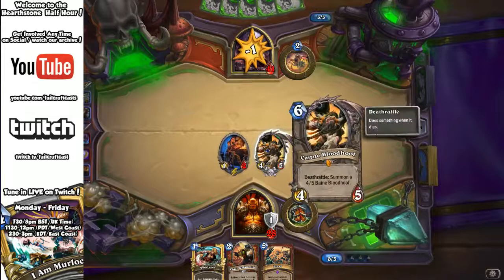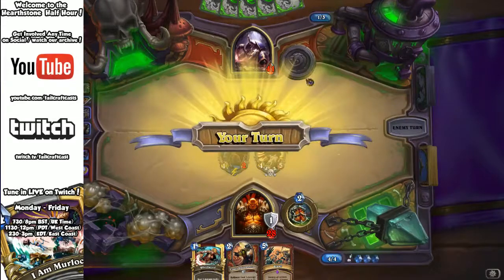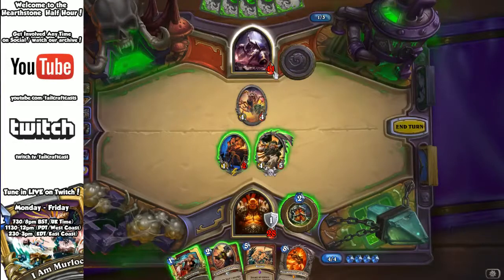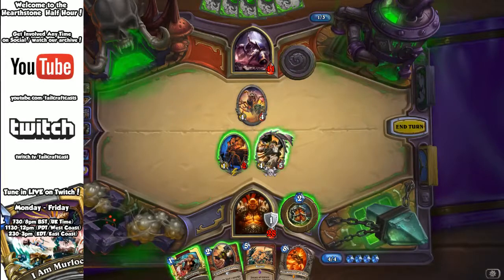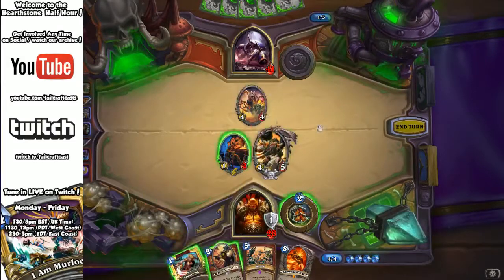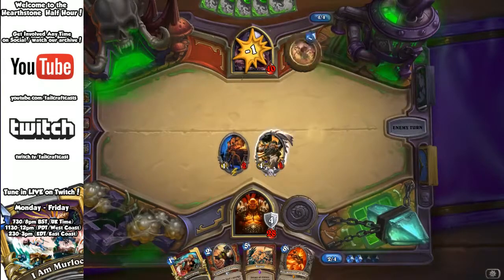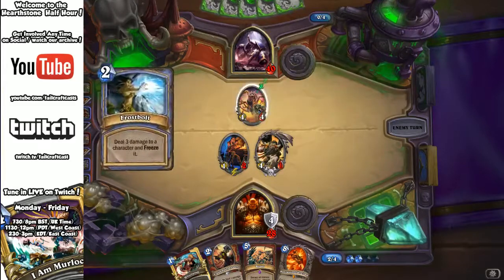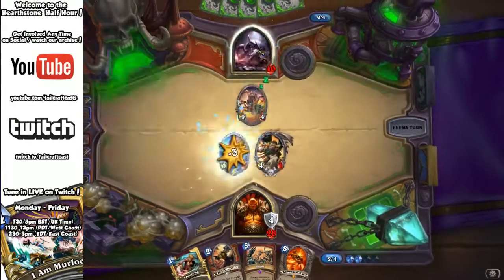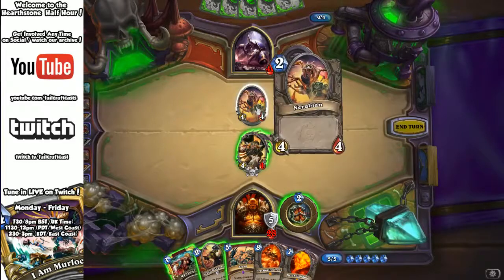If you haven't seen Cairn before: when he dies, he summons pretty much another version of himself — I believe Bane is his brother. Now Anubra Khan has 45 health and summons two 2/2 Nerubians every turn, which is nasty. However, we're in a very good position to control those with Cairn in play. Note that for some reason a Nerubian is classed as a mage, so it can freeze — a little frustrating.